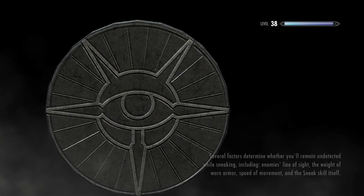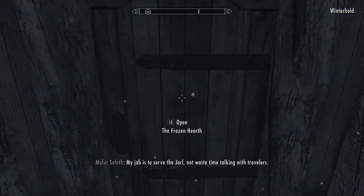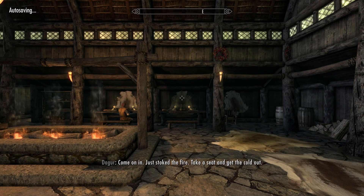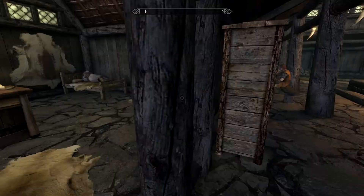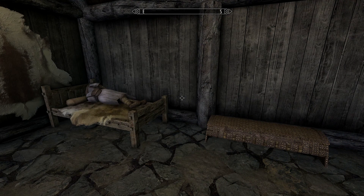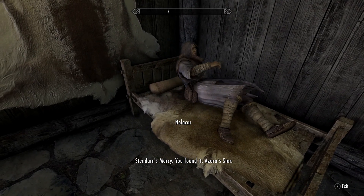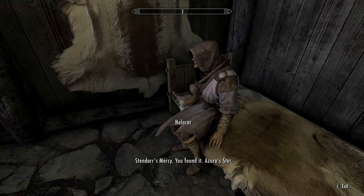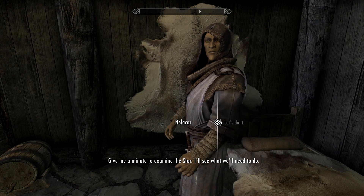Even if the Black Star could only trap human souls and Azura's Star only animal souls, the Black Star would still be better. Mammoths count as grand souls, but every single human — master vampire or innkeeper — also counts as grand, so it's much easier to get grand souls from regular bandits. Obviously you shouldn't kill innkeepers. It means cutting the star off from Azura. Let's do it.